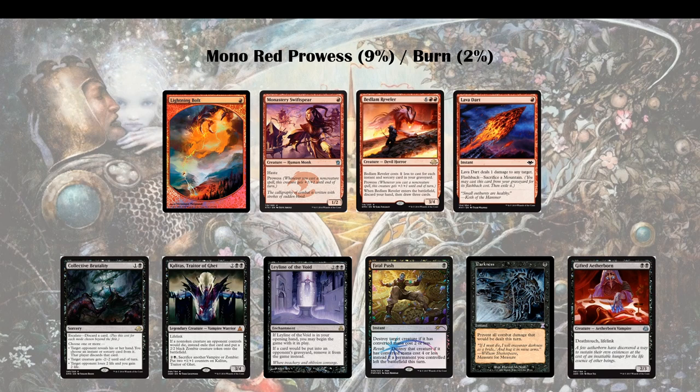Then there's Kalitas — a card that once it hits the battlefield, your opponent will have tremendous problems getting rid of it. Once you have it on the battlefield for one or more turns, you're mostly going to win. So that is a very good option and I would not take it out of my sideboard for a variety of reasons.